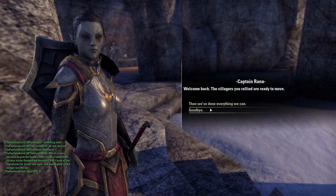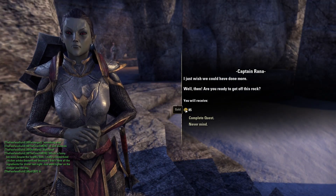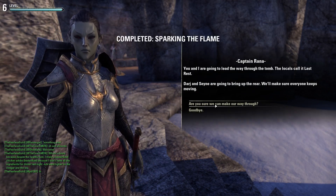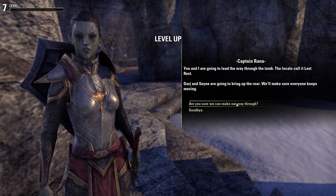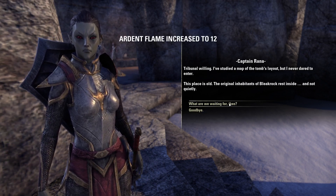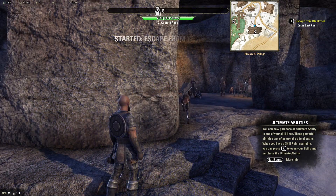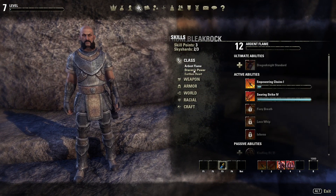Gotta talk to Captain Rana here. What are we waiting for? Ultimate abilities! Alright, so we got some new skills, and we got our ultimate abilities.